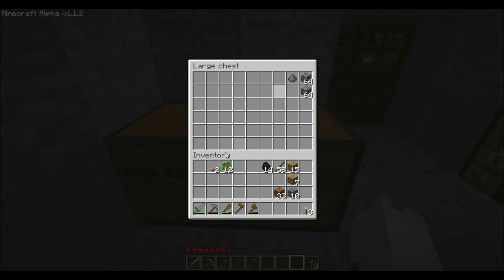We'll put our gunpowder and our mushrooms away — basically use this as a place to store items that we want to keep but don't really need to carry with us. I'm also going to put some of my coal in here for safekeeping, as well as some of my sticks, in case I ever need to come back. I don't really need to carry the dirt around, but I'm just going to collect more anyway so I might as well hold on to it.